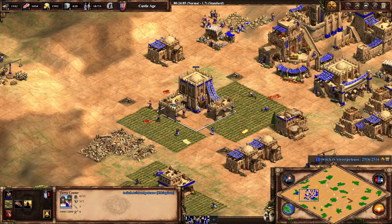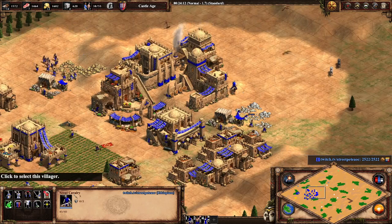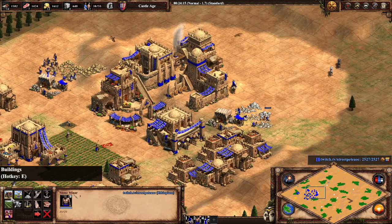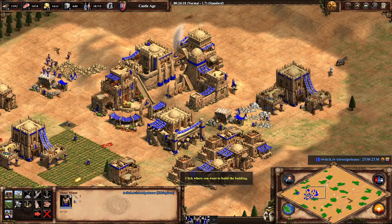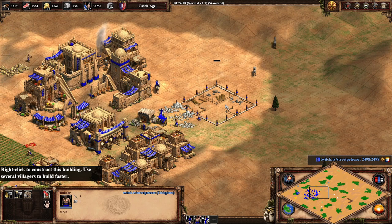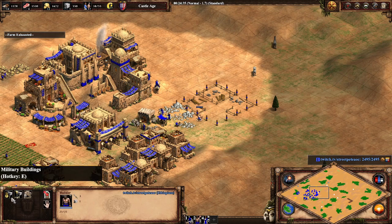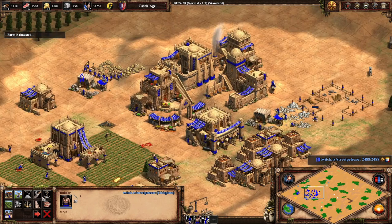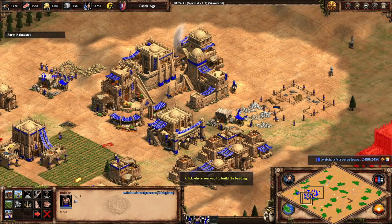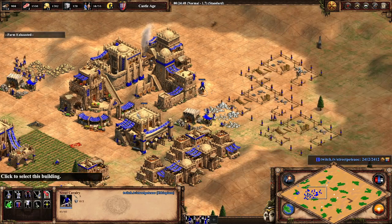Going through these different ages, I've also mentioned most of the buildings in the game. An important one I haven't mentioned is the Town Center. Town Centers help you create villagers, and villagers help you gather more resources, which you can use for units, buildings, and technologies. You start with one Town Center on most maps, but you can only build more Town Centers starting from the Castle Age.